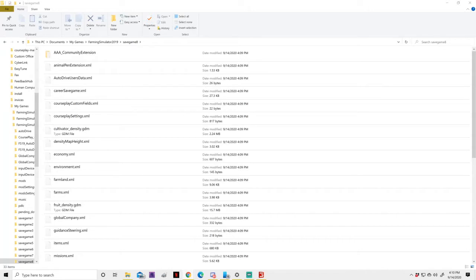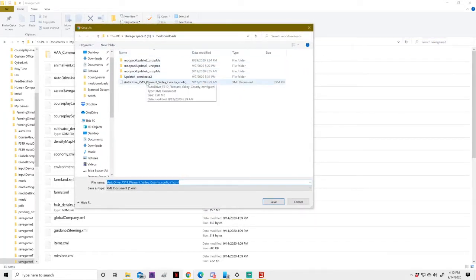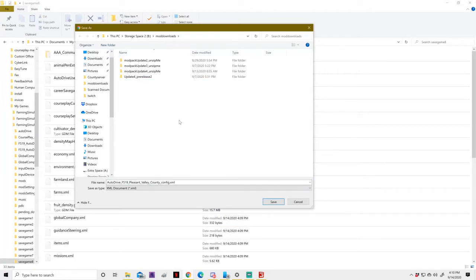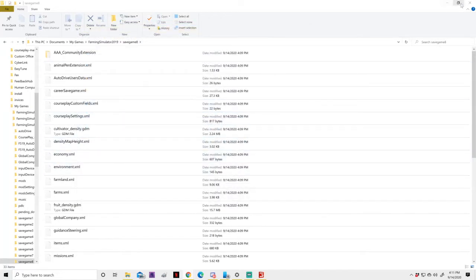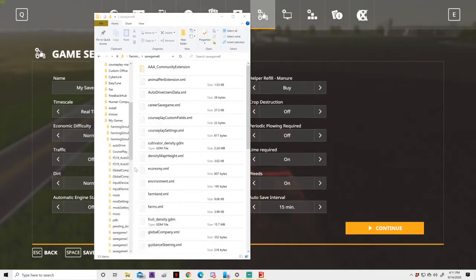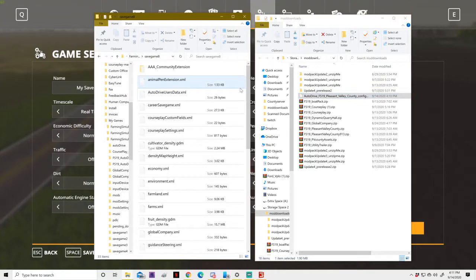Hit Download. The easiest way I do it is I have a folder for mods. I'll delete the old one since I already have it, and put the new download in my Downloads folder. Then I'll pull up the download file and just drag and drop it into the GameSave folder — and there it is. That's all you have to do.